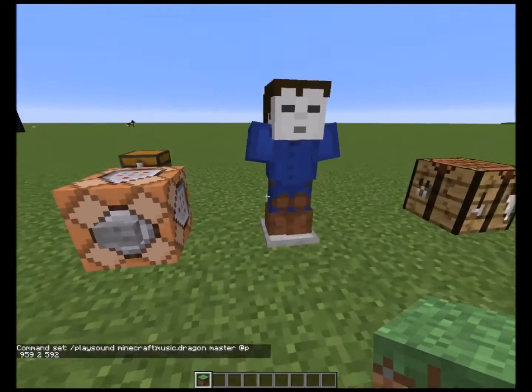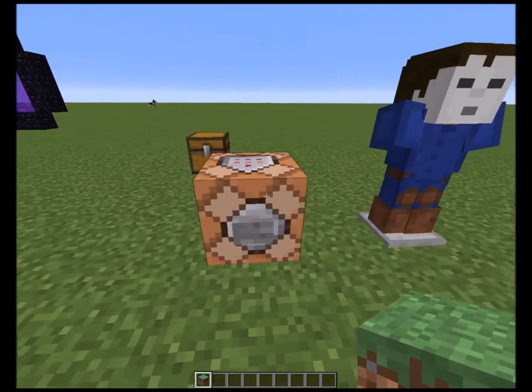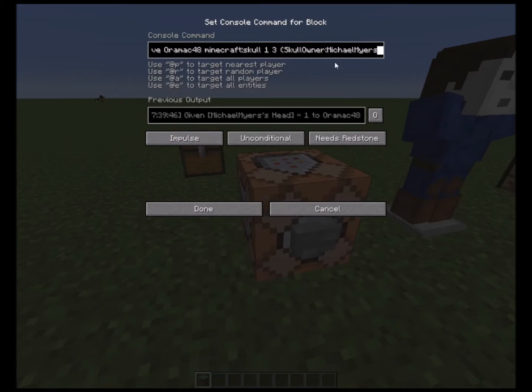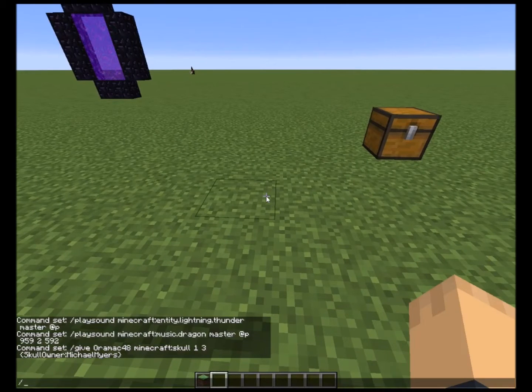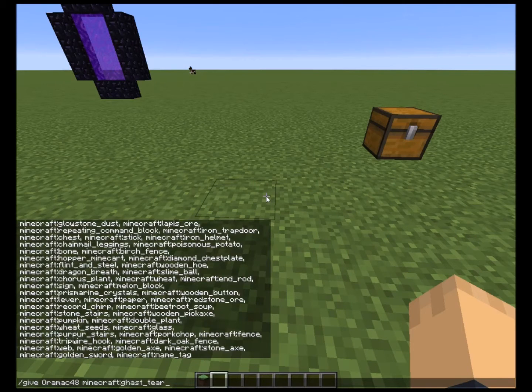Right here I got — I imported a head. This is what you do: you got to type in slash give. I'll try to do it in the chat here. So slash give, and right there it just came up where it says command set. So if you hit space and then hit the tab key, it'll bring up your name automatically. Then you hit space again and it brings up Minecraft. And just to get to skull — because you could hit tab and be here all day, see the list — so we're going to go back to where it says Minecraft and just type in skull.